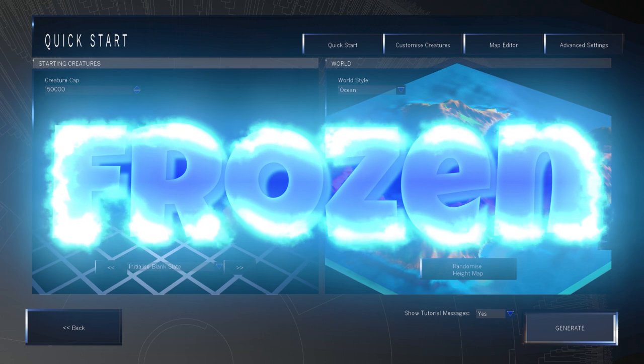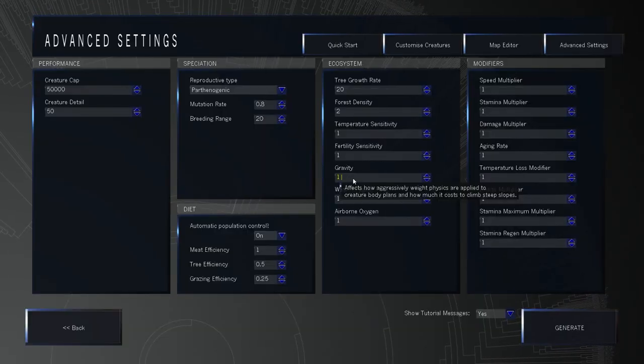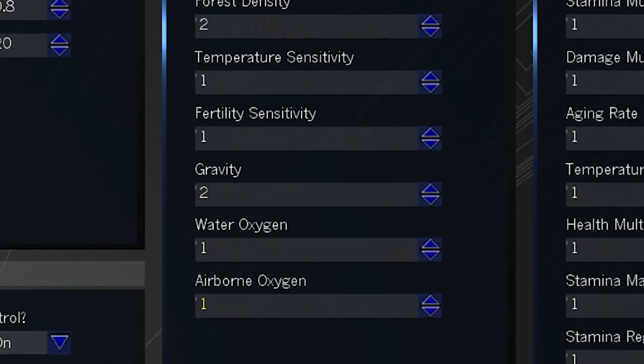This is a pretty good start. Maybe we shouldn't have messed with the numbers so much. I had no idea life was so complicated. So to make sure everything's being fit and strong, we're going to double the amount of gravity.